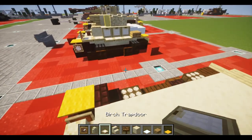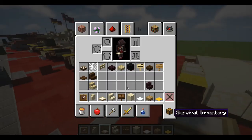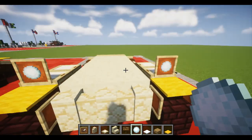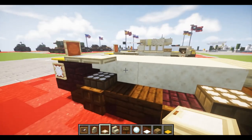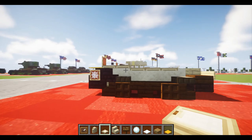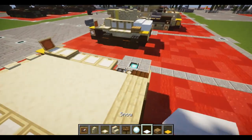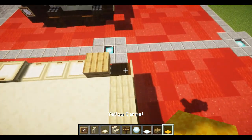Behind the carpets, place two birch trapdoors. On top of, and in front of, the first birch trapdoor, place down one item frame with a snowball inside. Moving on to the track covers, off the sandstone blocks place one, two, and three trapdoors opened up to give a slight dip — same thing on the other side. After that, place down one oak slab for a little box on the side, and behind each one a yellow carpet at the front.